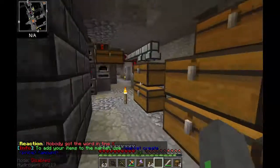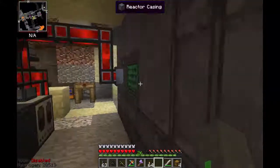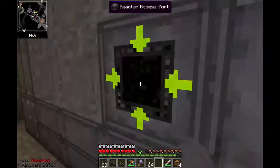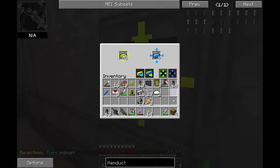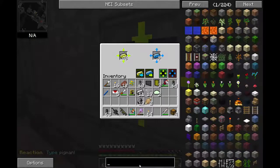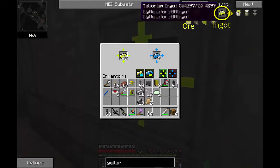As I was saying, Yellureum is the fuel for this reactor. So we now have Yellureum in this — 48 of it. It actually comes as an ore. I'll look it up. Yellureum — yeah, here it is.